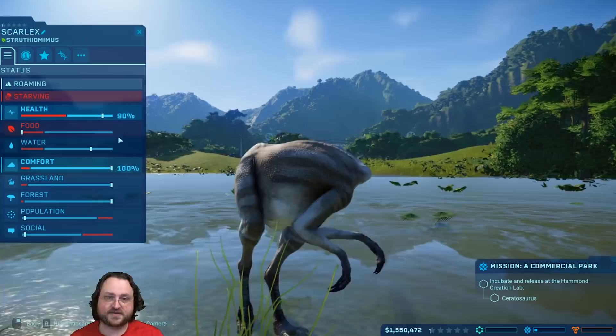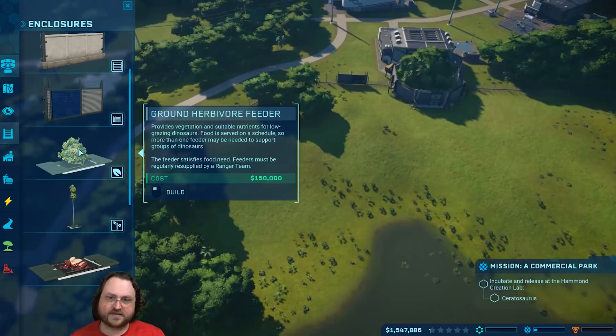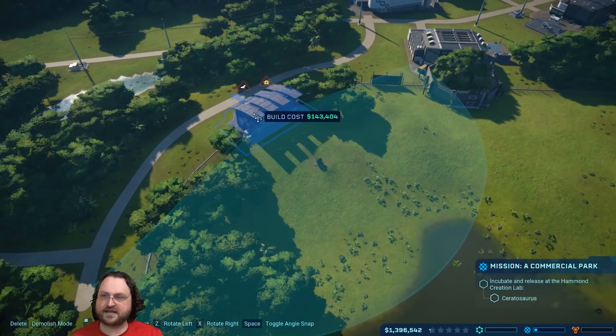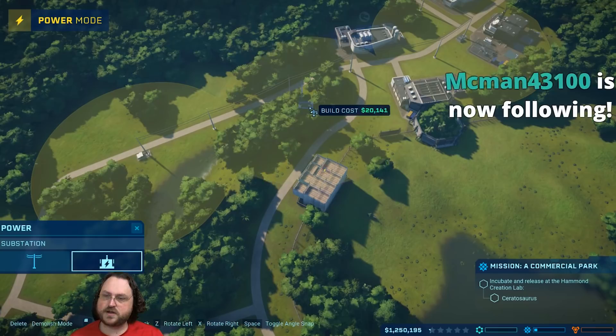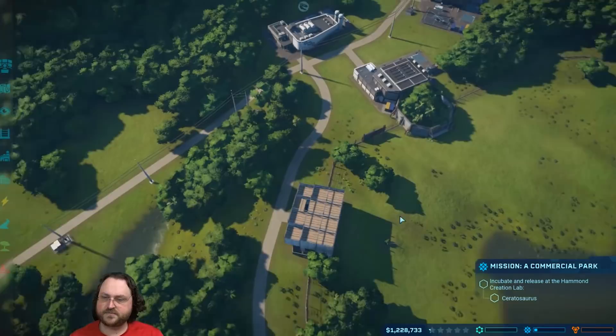Its health is only - oh, it's starving right now! Maybe we should give it some food. For herbivores like this, we can get a ground feeder or a tall feeder - this guy's short so we'll do a ground feeder. I'll also put down a viewing gallery over here so visitors can come and view the dinosaurs. We'll put the feeder right in front of it, which will increase the chance visitors get to see an awesome dinosaur. We need some power here so we're going to build a new substation and hook it up.